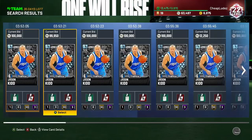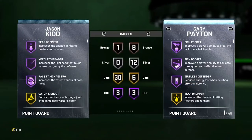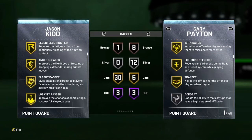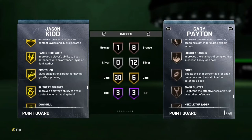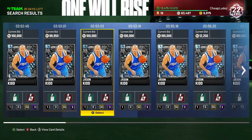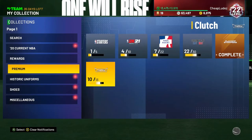Jason Kidd's actually nasty — he's got 30 gold badges and 3 HOF badges. He's got catch and shoot, difficult shots, dimer, clamps, defensive leader, heart crusher, interceptor. Jason Kidd's the real deal. If you can scoop him before people realize how good he is, that would be pivotal. Anyway guys, thanks for watching — please like, comment, subscribe. I'll be back with new content every single day, appreciate you, thanks so much for watching.